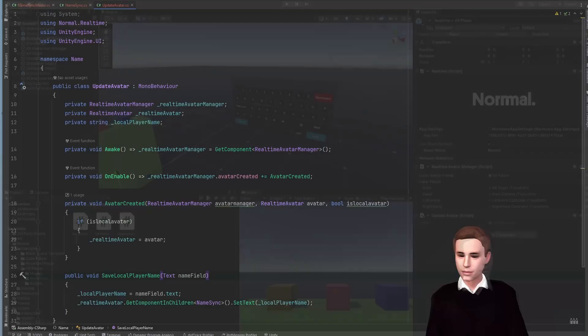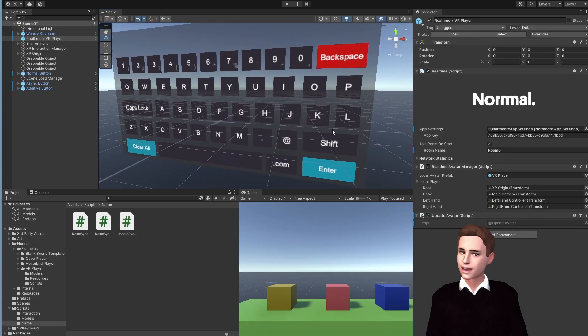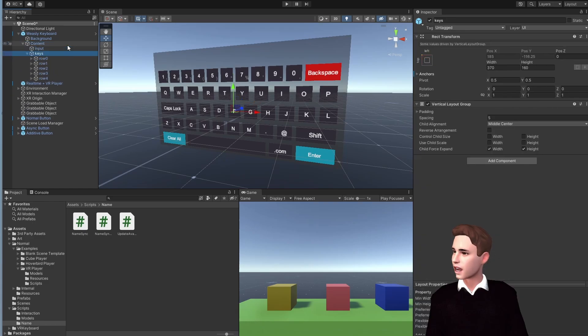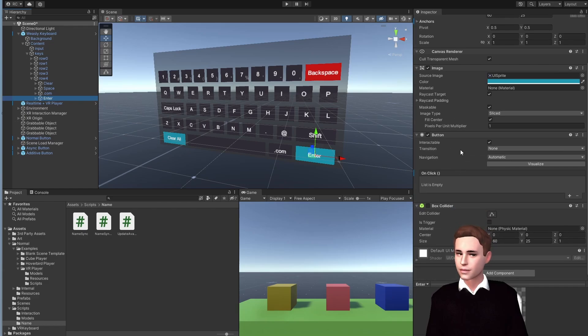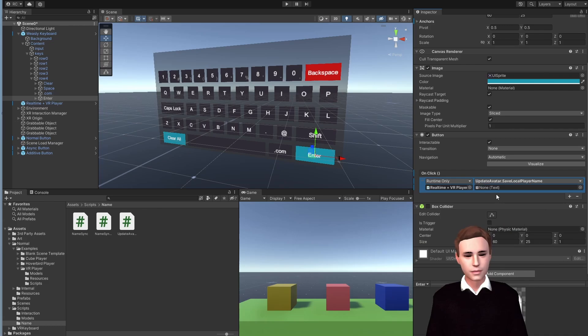Let's go back to Unity. Now we just need to connect the keyboard to our name. When we press the enter button, we want to send a message to our TextMesh Pro component on the avatar's head. So let's go to the keyboard, go down to Content > Keys, and we see the enter button is in the fourth row. Open it, go to the button, add a new event, and drag in the RealtimePlus VR Player component since our UpdateAvatar script is on it. Search for UpdateAvatar, go down to saveLocalPlayerName, and in the text field reference the input field of the keyboard. That's all we have to do.